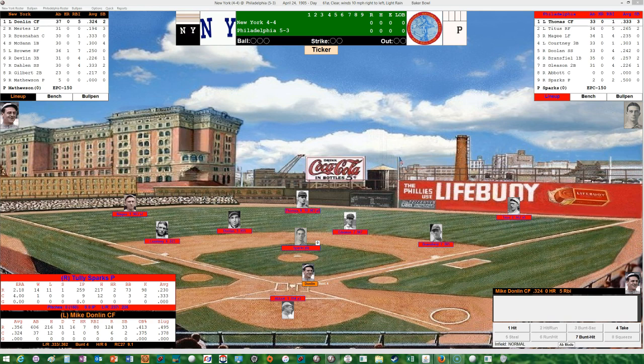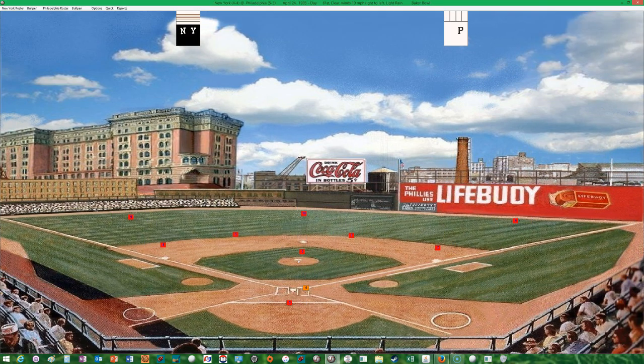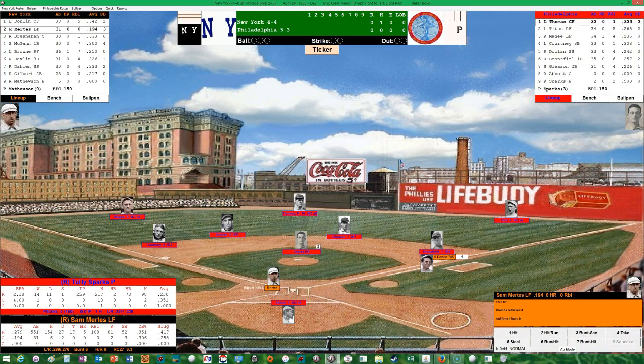Batting eighth, Billy Gilbert, second baseman. And on the mound and batting ninth, Christy Mathewson, the Christian gentleman. So let's get this game underway. Batting first is Mike Donlan. Sparks looks in for the sign, the windup and the pitch. And looks like a poor play by Gleason, the second baseman.